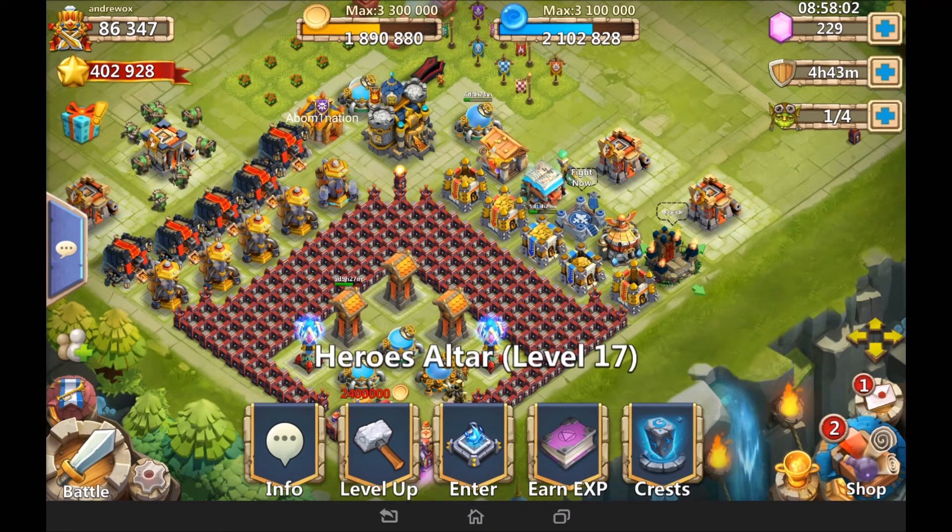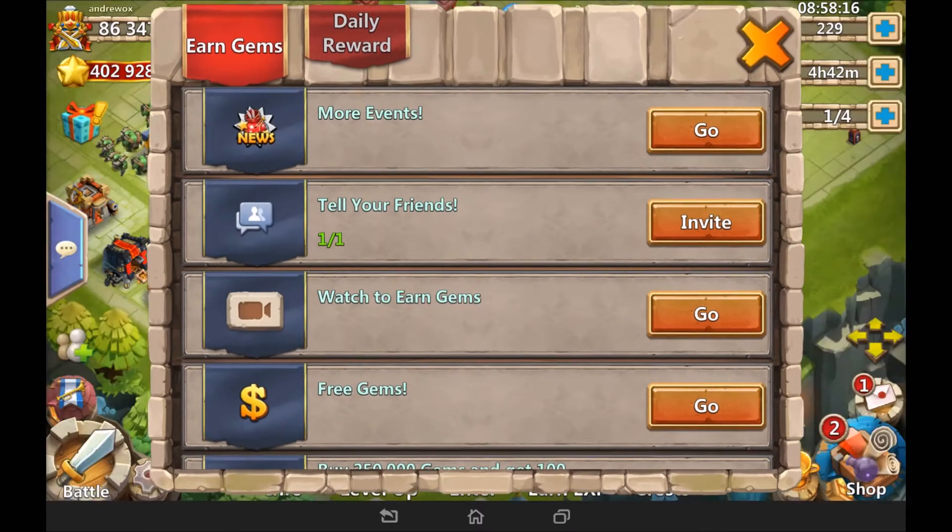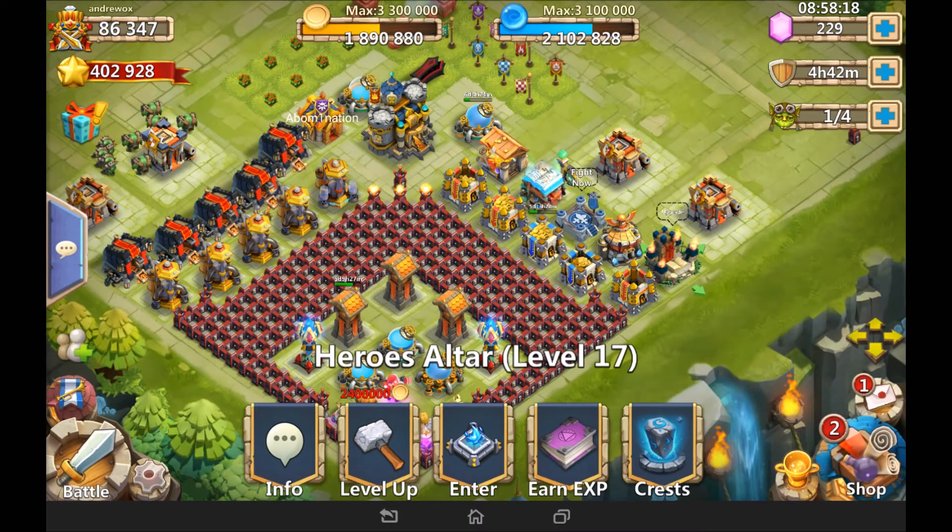Number four: added new rewards for accumulated gem purchases. Originally Minotaur was the top gem reward hero, but now there are new milestones. At 200,000 gems you get 50 Tome Freeze — that's a lot of pink book things. At 250,000 gems you get 100 pink books. At 300,000 gems you get the new hero, which I'll get onto in a minute.